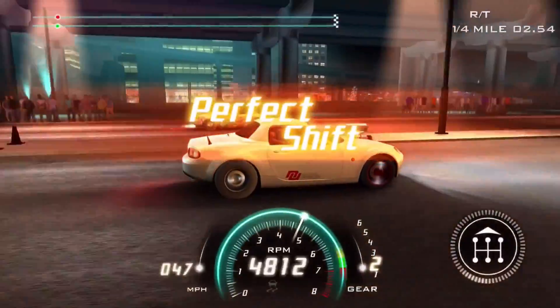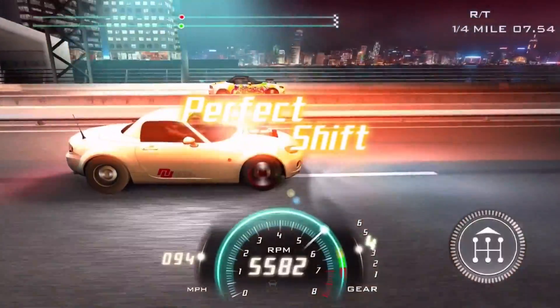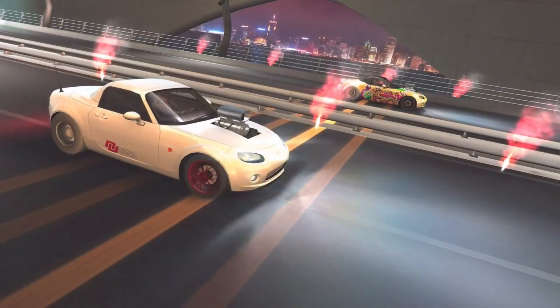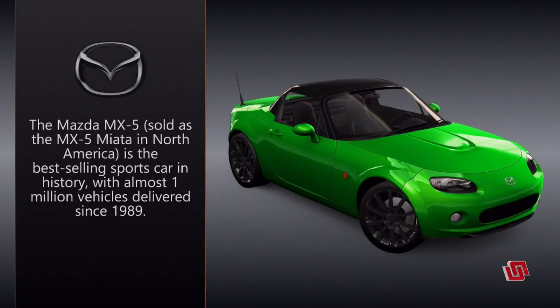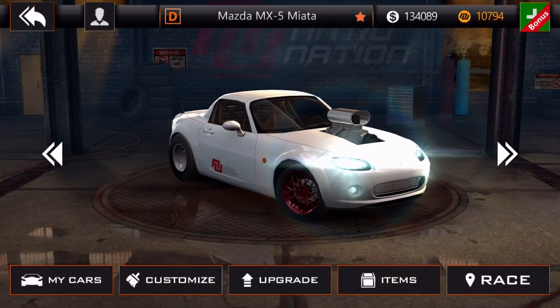I'll definitely let you guys know ASAP. Now this MX-5 is stock right now — I don't know if it's going to work. I'm hoping to pull into fourth gear. There's no way — it's those rims, it's got to be. Rims must add weight. I'm just kidding. I try to find excuses when I just lose straight up like that. We're definitely going to upgrade this. Weight reduction — there we go.